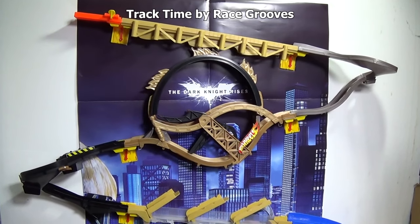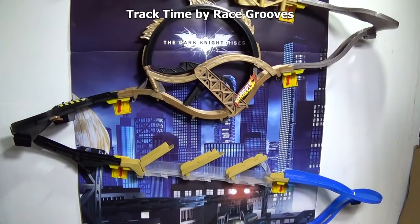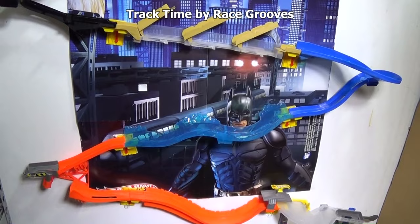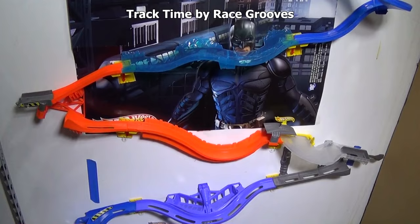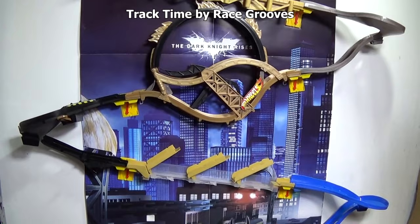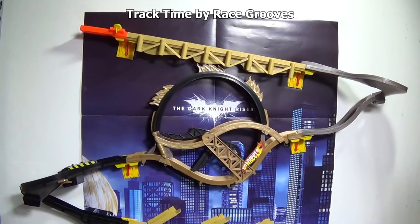Welcome to Track Time by RaceGrooves. The cars in this assortment are going to be from the 2015 C case assortment which appeared at the end of 2014 — 16 cars. I'm using various wall track parts. These brackets have been on the wall for two and a half years since I did a review of the Batman starter set. I've had no problems with my command strips staying attached to the wall. Let's get to racing and see which cars can perform well on this wall track setup.